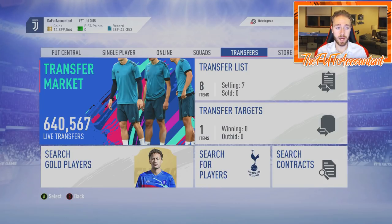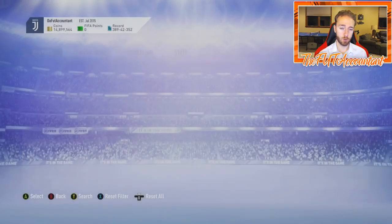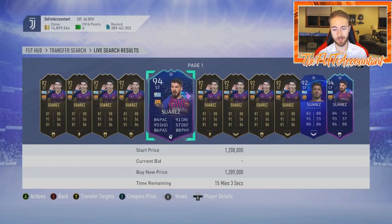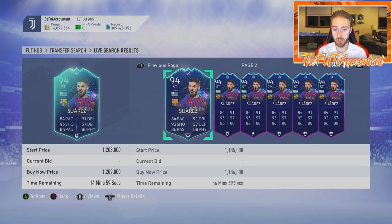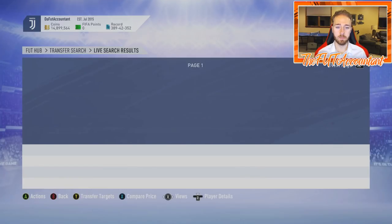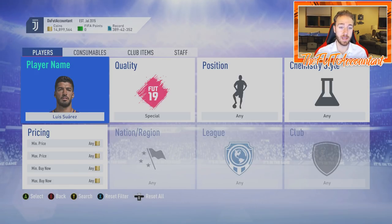Regarding when you should sell these cards — if you have Road to the Final items in your team, like a Suarez Road to the Final card, I would consider taking your coins now. You can see there's already some selling going on with Suarez, though he has a game today and hasn't played yet as I'm recording. Today we saw Sterling, Davidson Sanchez, and basically every Road to the Final card that played today went down in price after the game because they weren't getting upgraded and lost their hype.